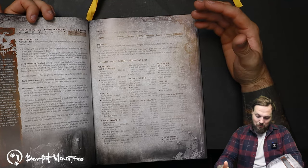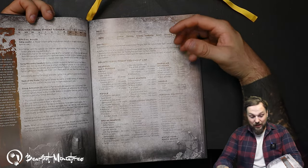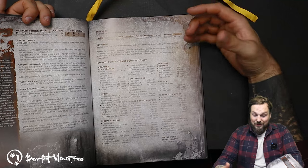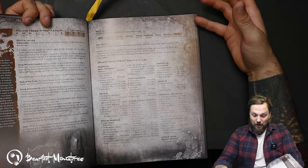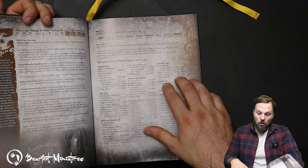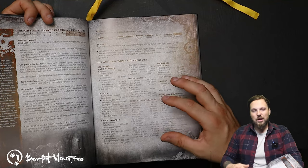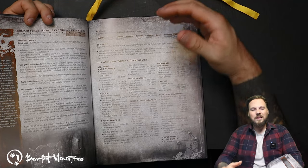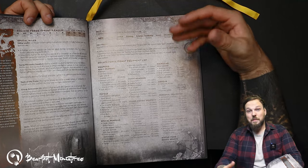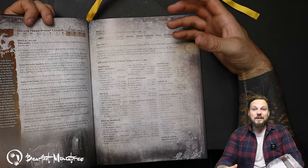On grenades: blasting charges are really solid - scary at strength five, damage two, minus two AP. Frag grenades you throw 12 inches - really good. Smoke grenades: if you're not getting a grenade launcher with smoke, you absolutely need smoke grenades on your fighters - probably two people minimum, even in your initial gang.